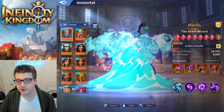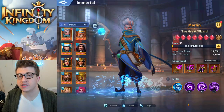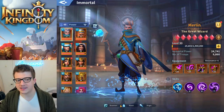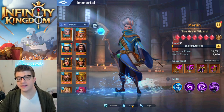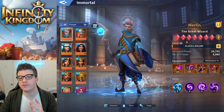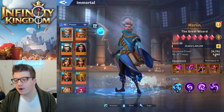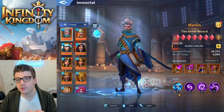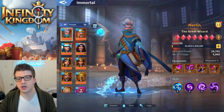The first thing we're going to compare is immortals versus commanders. Immortals are special characters that bring your troops into battle — they allow you to deal damage with the troops you've been training. Merlin, for example, has three attributes: the type of unit he brings, the element he is, and his position on the battlefield. He has seven red gems — essentially his star level — plus his power, equipment slots, and skills.